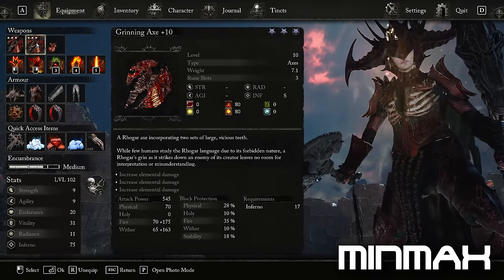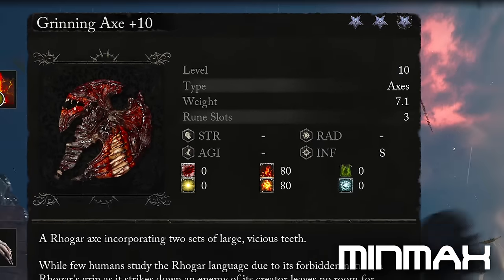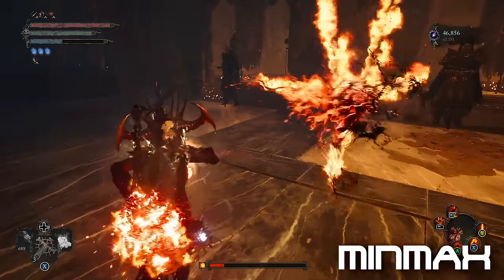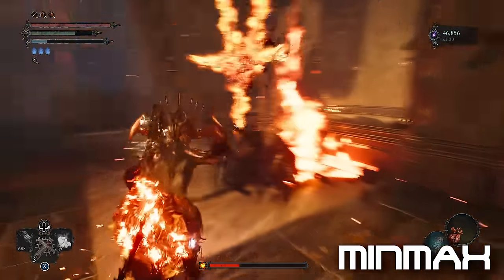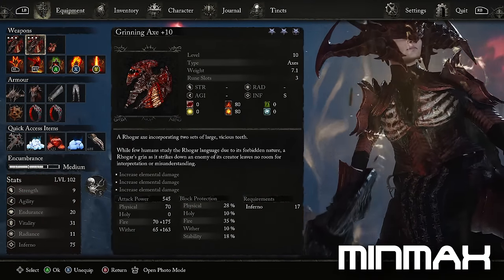These have a whopping 545 attack power, and what's special is they deal both burn and ignite status. Ignite status is the main chase here, dealing an additional AoE proc whenever you trigger it. With my rings, I trigger it every single hit against enemies that aren't resistant to ignite or burn — in other words, you'll melt everything. Best in slot weapons because they're fast; the faster the weapon, the faster you trigger those explosions.